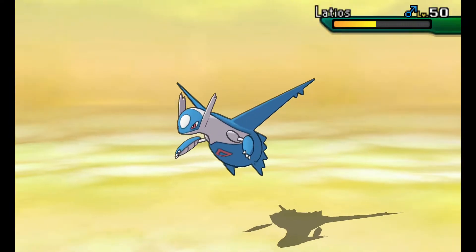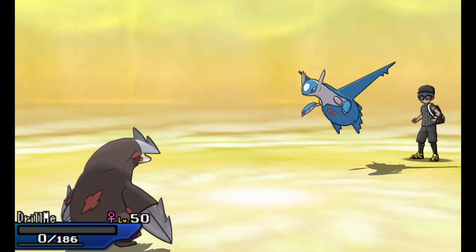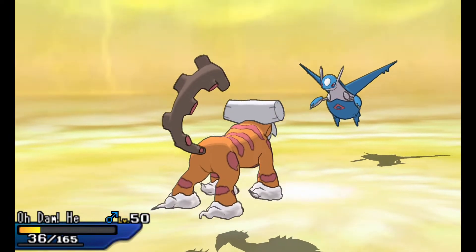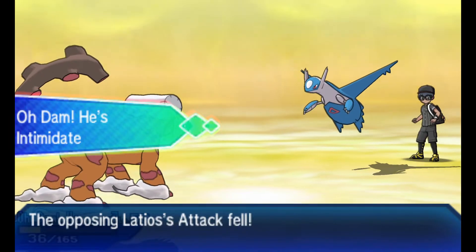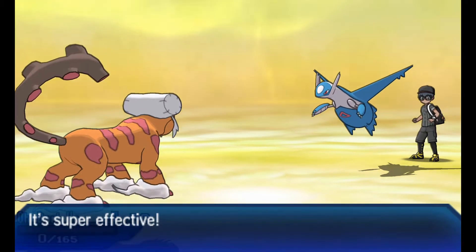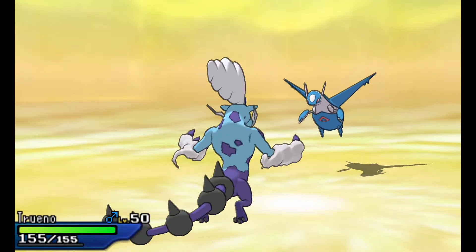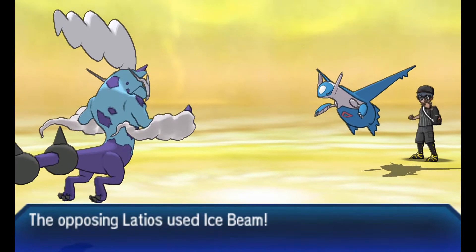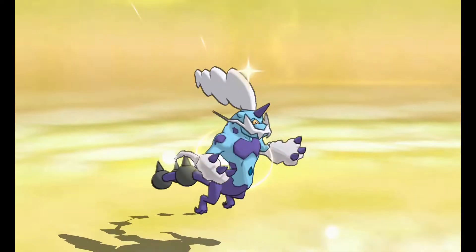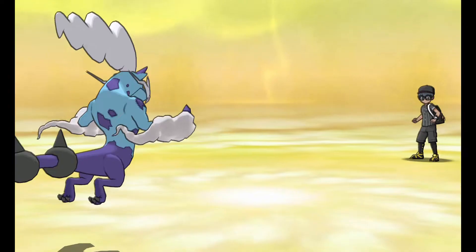Now he's only got one Pokemon left — that Latios. I'm hoping I can take this Ice Beam, because if I can't I'm in a tough spot. Ice Beam takes Excadrill out of the match. It's a Choice Scarf Latios and I've got a problem — my Tornadus is weak to Ice, my Landorus is weak to Ice. Ice Beam is definitely going to take Landorus out of the match too. Then — Thunderus lives with just 15 health against Ice Beam, and I hit Latios right in the face with Hidden Power Ice, taking it out of the match and netting me the win.